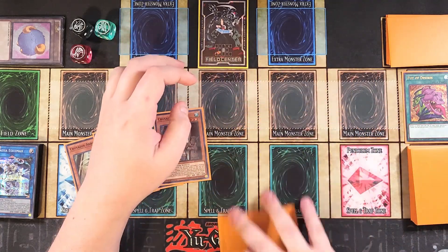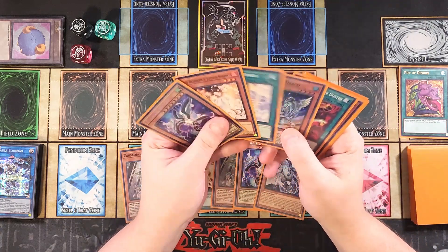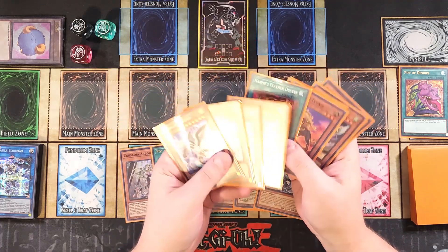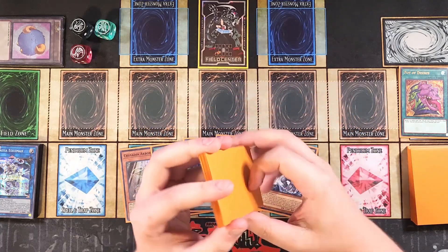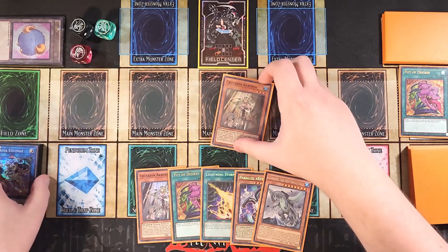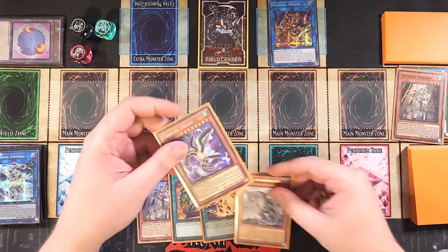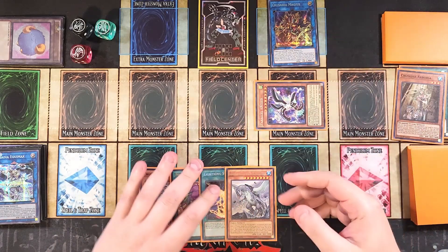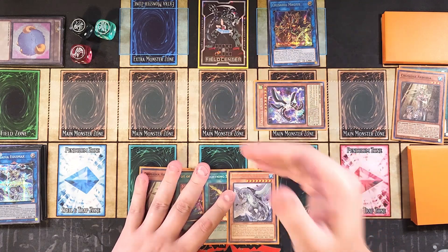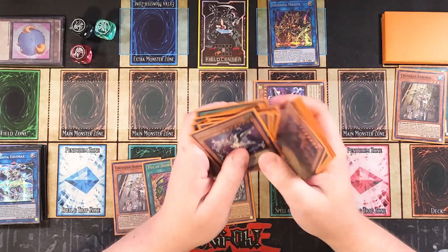We draw two off Desires and check what we banished — we hit a copy of Parallel X, which is really good for this going-first hand. We also hit two copies of Maximus, but since everything we banished is a three-of besides Featherduster and Power, it's totally fine. Now we normal summon Arborea and link it away for the Crusadia Link 1 — Magius — which is really important. We then special summon Parallel X, and both Magius and Parallel X trigger to add a Crusadia monster from the deck to hand and special summon another Parallel X.